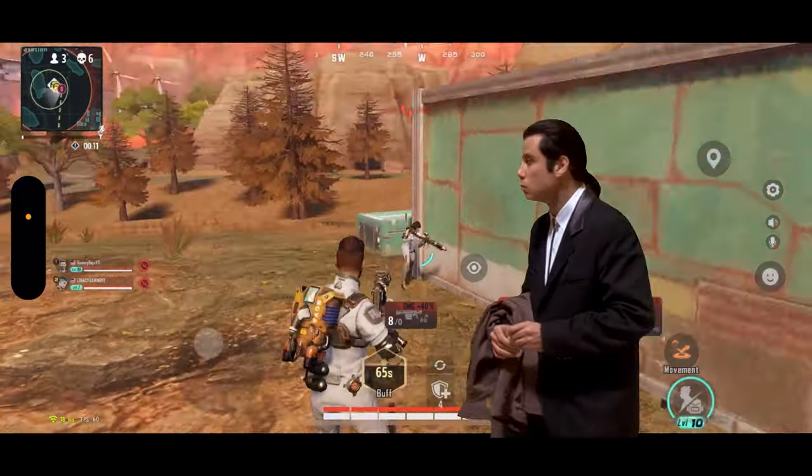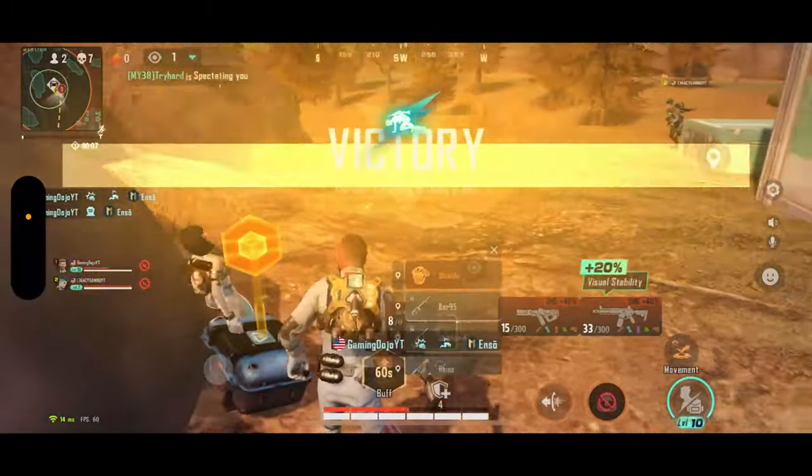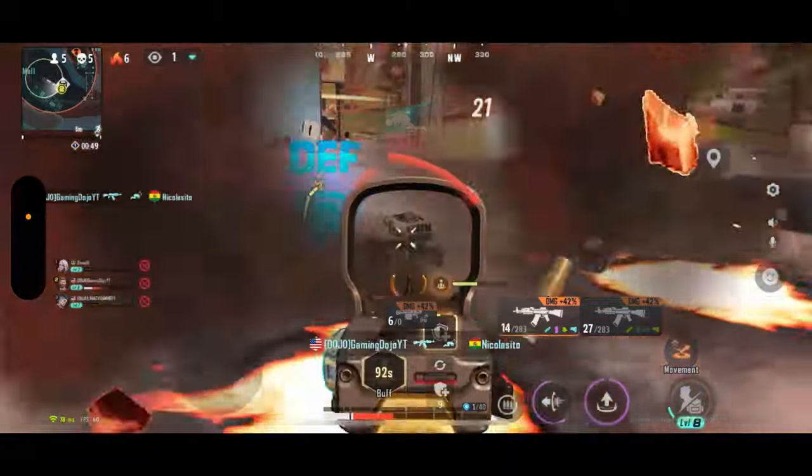The hologram ability — honestly I'm not even sure why it's called this, because nothing about it is hologram-like nor does it guide you in the right direction. But anyway, this ability turns you and your teammates into Barry Allen. It's like somebody took this man's last Cheeto and he is hunting you down.